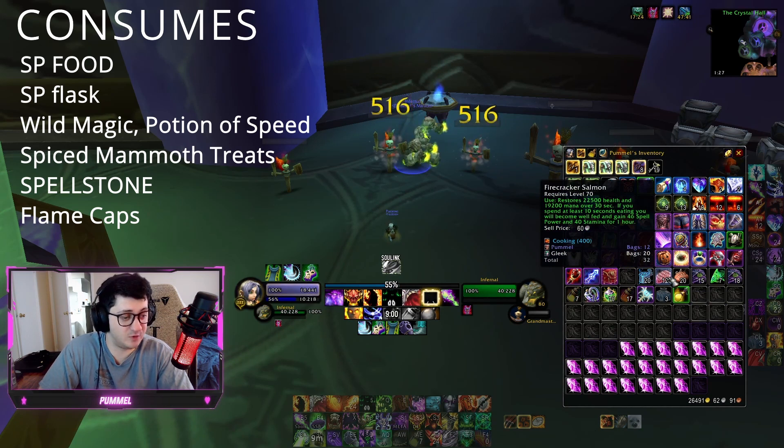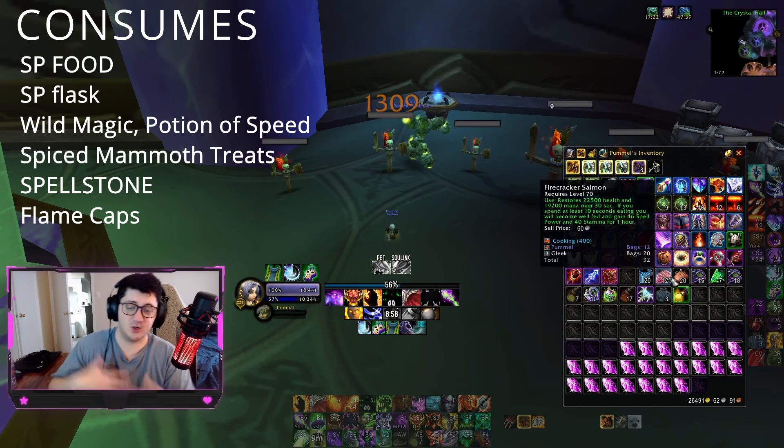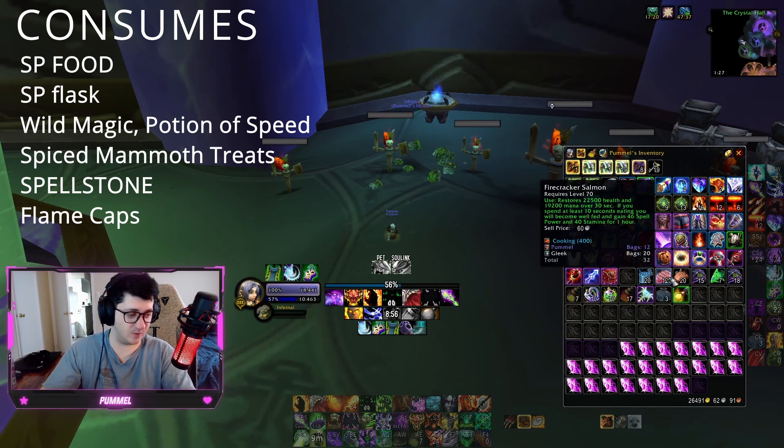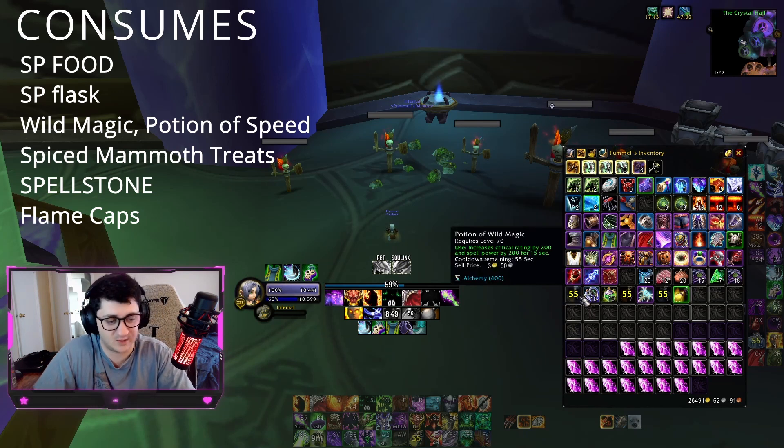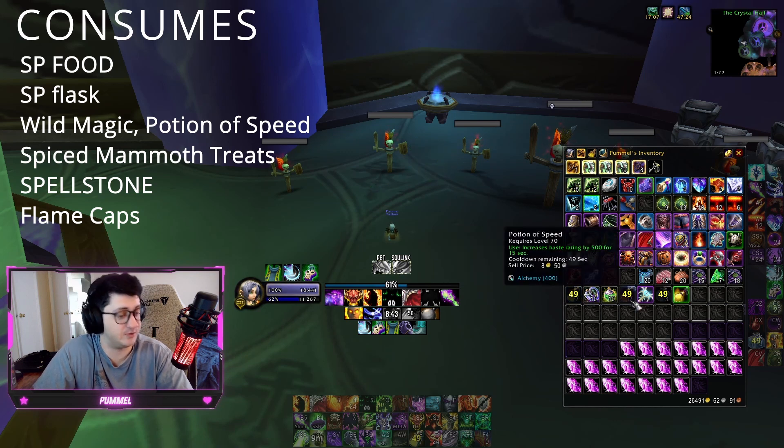For our consumes, we have spell power food, which is very important because your spell power is spell power for the entire raid. We have flasks, which give an extra 12 spell power for the entire raid. We have Wild Magic pots — I usually use 2 Wild Magic pots. If you're a little more DPS oriented and you have a second Demo Lock, you can also use Potion of Speed.